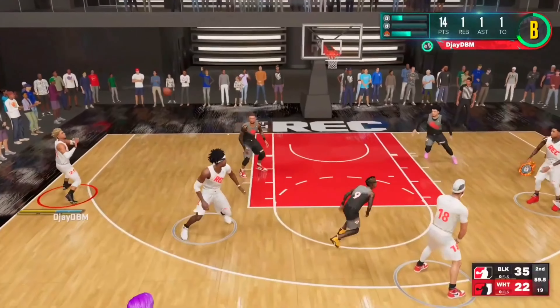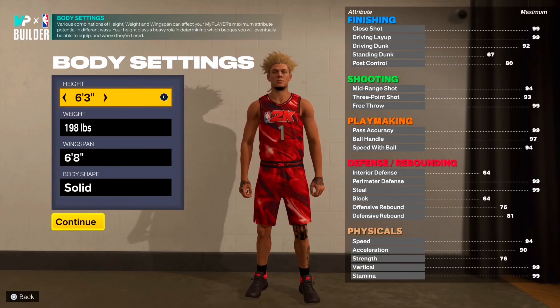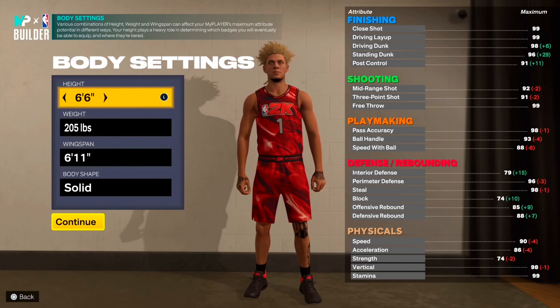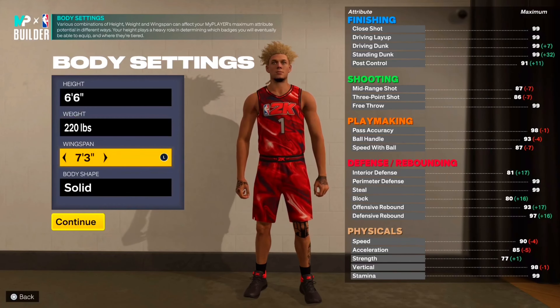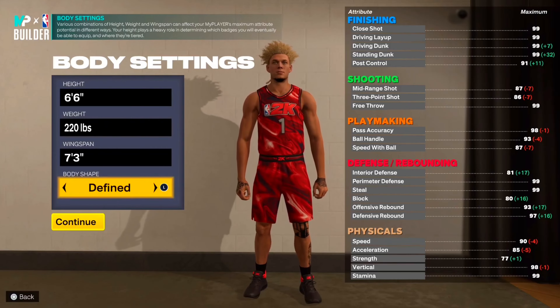It's free, so let's hop into the My Player Builder. With this 3-and-D point build you want to be at the point guard position. Height is 6'6", weight all the way to 220, wingspan at 7'3". For body shape I went with Find because I want to look kind of burly but not too burly — but that body shape is up to you.